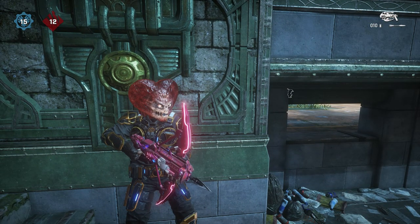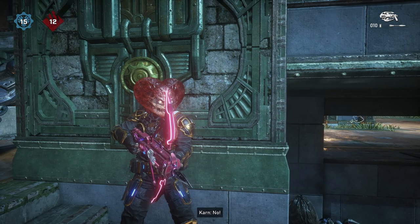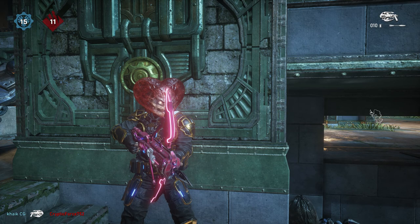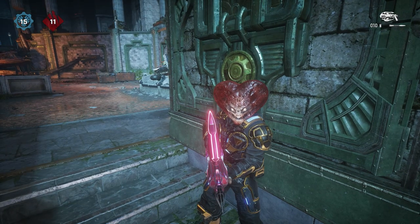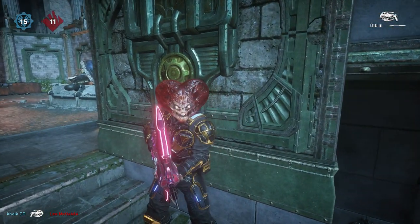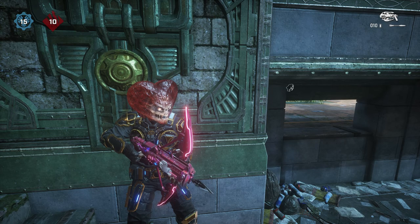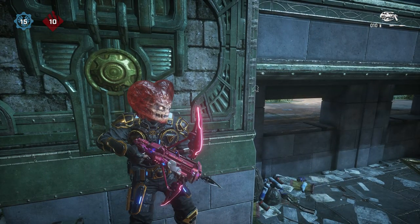As far as headshots go, obviously aim for the head. The hitbox is a little bit weird — the outer edges, like the red outer edges of the heart-shaped face there, do not actually count. So if you are aiming for a headshot, you want to aim pretty much for the white part. Otherwise it just goes right past the edge of the hitbox.